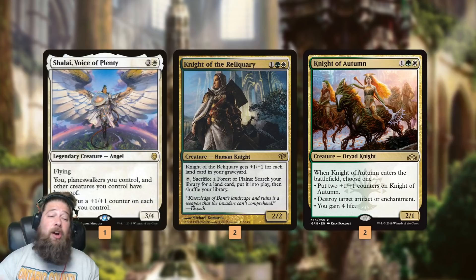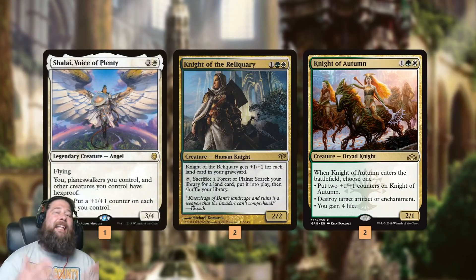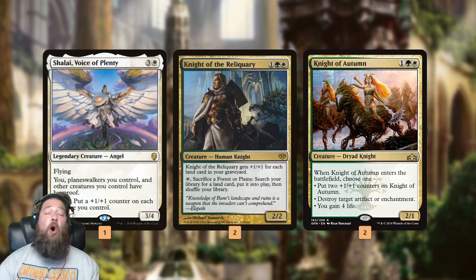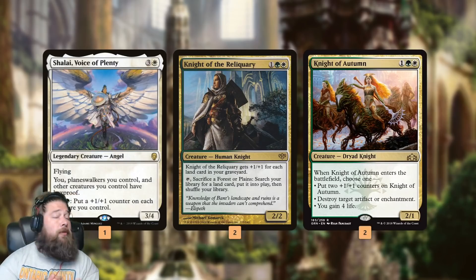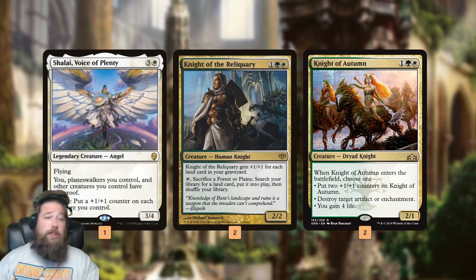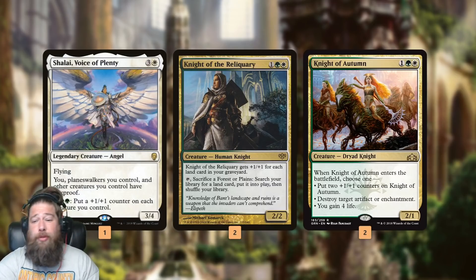As far as actually killing our opponent if they don't just scoop to being locked out of the game by our Camel — we have Shalai, Voice of Plenty, just to grow our team, and it gives our other stuff Hexproof. None of the Reliquary tokens are going to be super big because, remember, we're going to blow up all our lands too — Fall of the Thran is symmetrical. That's the other reason all of our mana dorks — Llanowar Elves, Mind Stones, Paradise Druids — are so important. We will still have mana to function while our opponent will not. Knight of Autumn is a utility card, but a 4/3 for three can be pretty good for closing out the game.